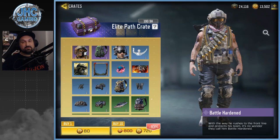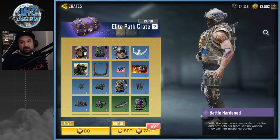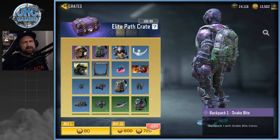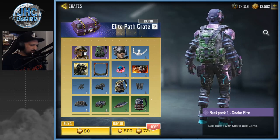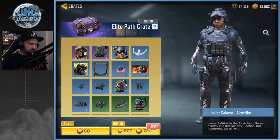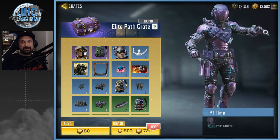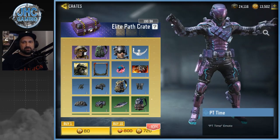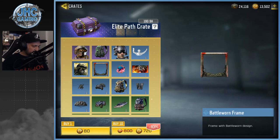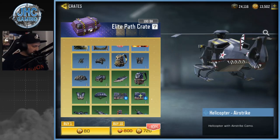The battle hardened skin is very nice, guys. Anytime they add new soldier skins it seems like they get better and better — not always, but pretty often. So we got battle hardened, we got a backpack — backpacks I don't really care about, I don't wear them much. Then we got a second Aviar Salazar airstrike skin. That one was in a bundle already, not the same one but the OG Salazar skin. Now we got a new emote — PT time. I don't know what PT stands for, let me know in the comments. It looks like he's getting warmed up. We got an avatar picture, avatar frame, new vehicles — I love chopper skins and that one's pretty dope, more military-looking compared to some other stuff we've gotten in the past.